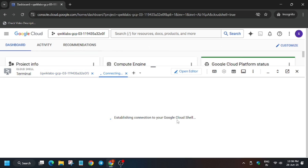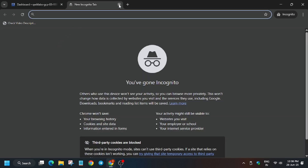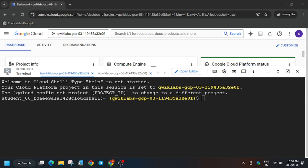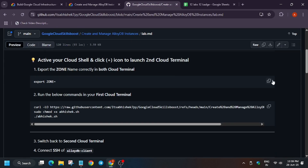Now let me increase the font size. You have to open a new tab — click the plus icon — just on the Cloud Shell like this. We will be using these two shells.